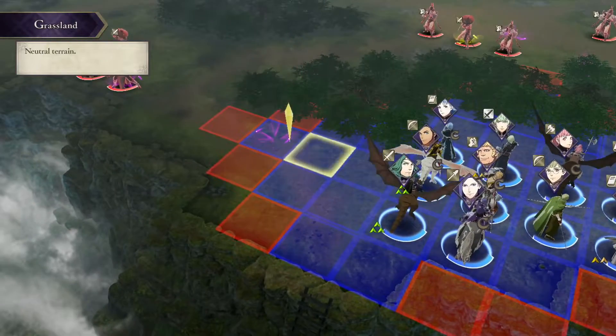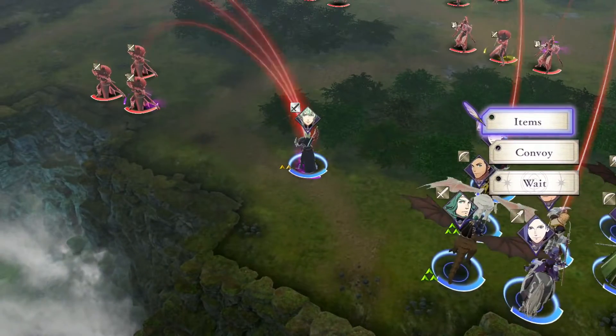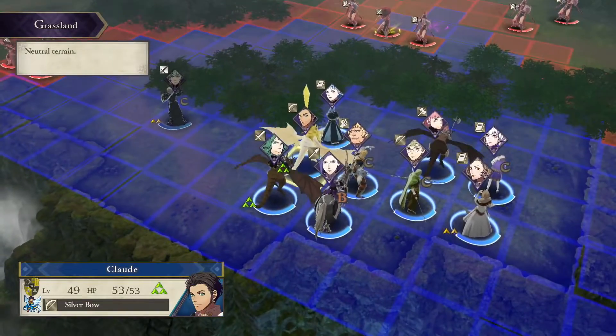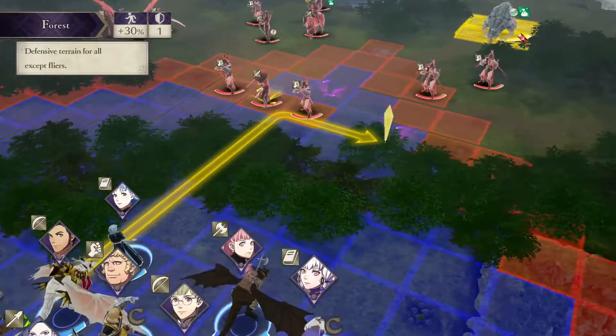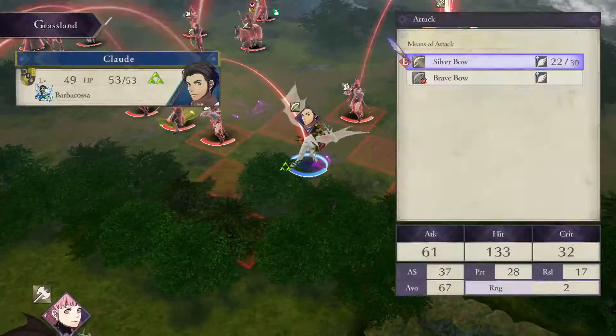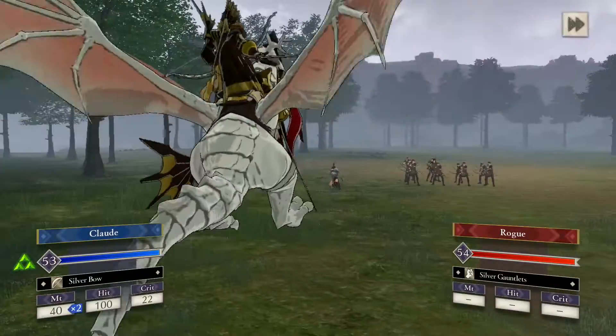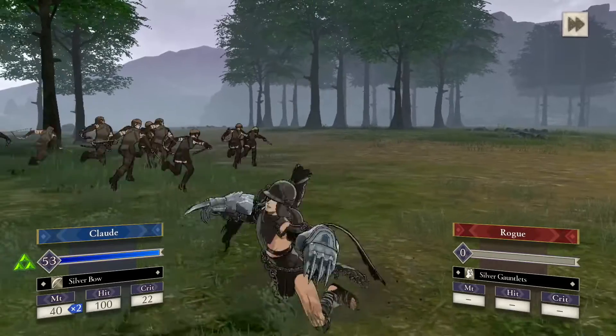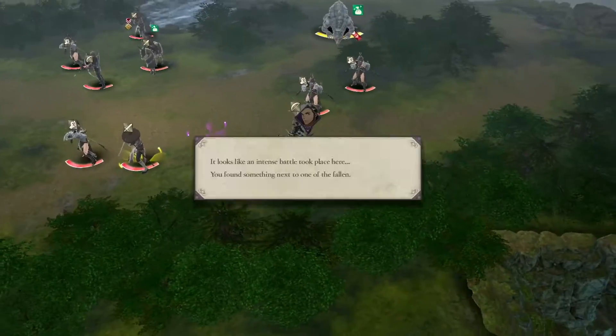Before discarding any rusted weapon — or every time you pick one up — just press the X button and take a look at what it can change into. You can do this in the middle of combat as well, as soon as you pick it up. Just take a look at them, and you'll be surprised because you can actually get some of the better weapons in the game this way.